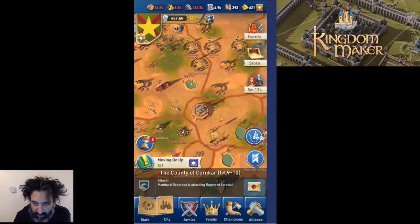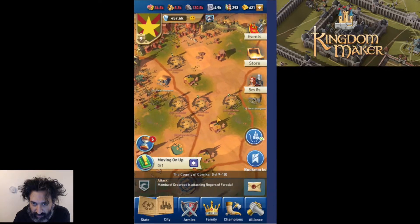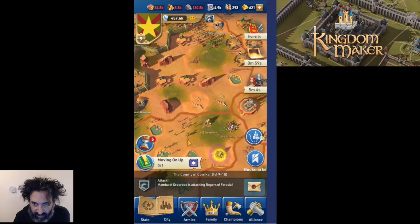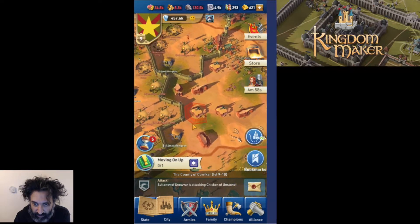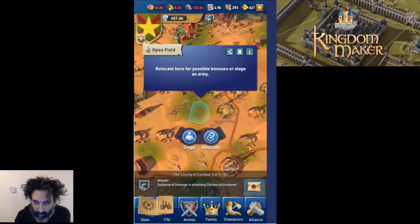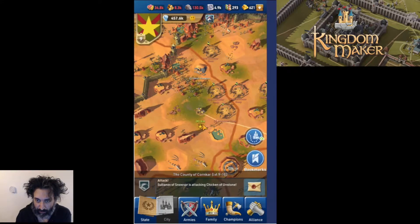We want to be close to a trading post and a dungeon if we can. There's a level nine trading post and one, two, three dungeons around. Let's try to place ourselves down here — no, here — no, here — yes! There we go. Relocate here for a possible stage. Let's do it — relocate. Are you sure you want to relocate? Relocate — bam! We are now there.